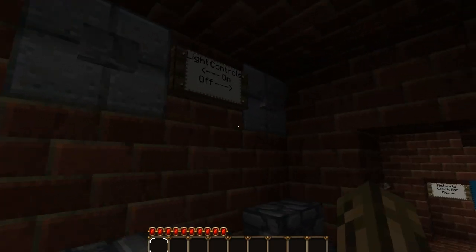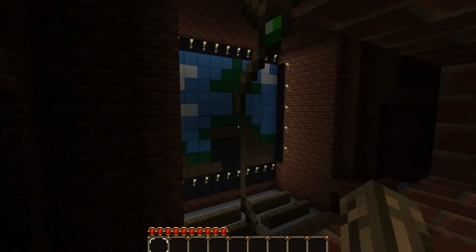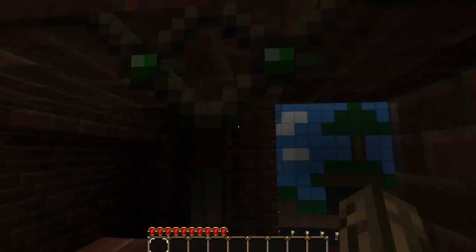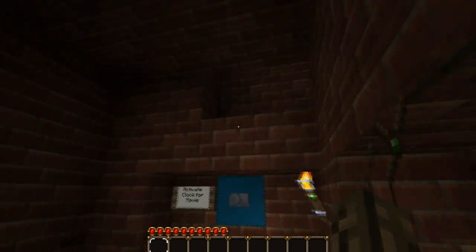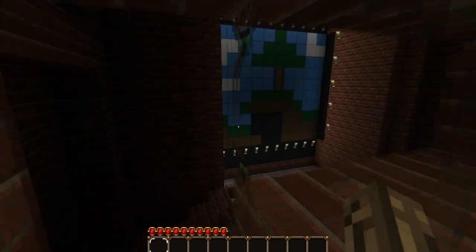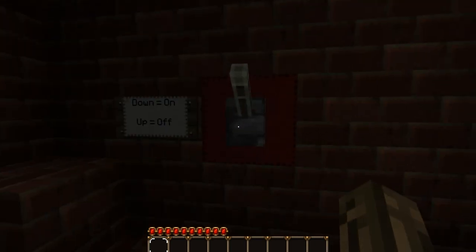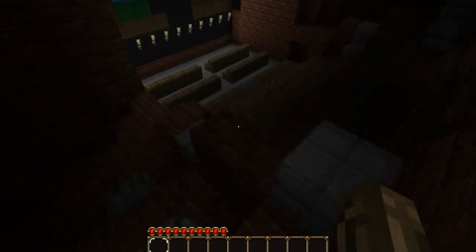Obviously the operators come in here and turn the lights on and off — this is mainly the operator room though. You can turn the TV on, or the big theater — big movie screen, let's call it that. Activate the clock, you need to do that first. Give it a little time, alright. Now we just flip this down and let's take a seat.